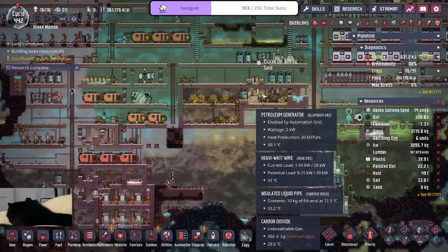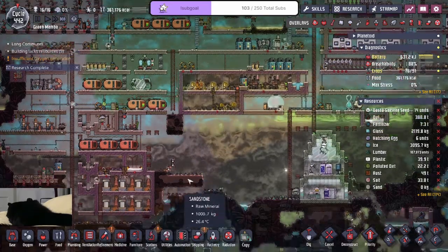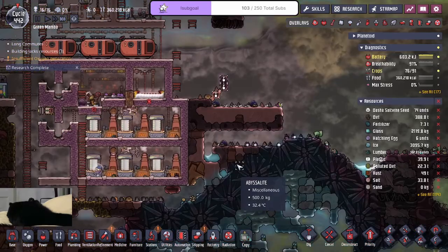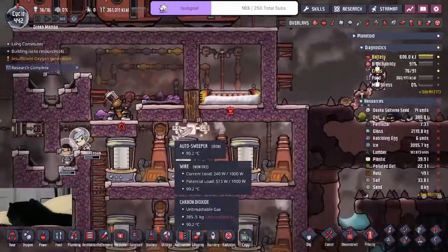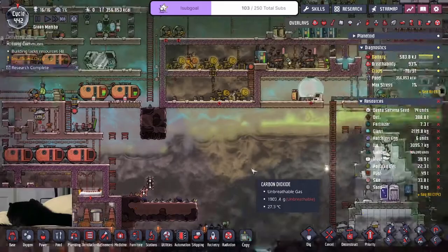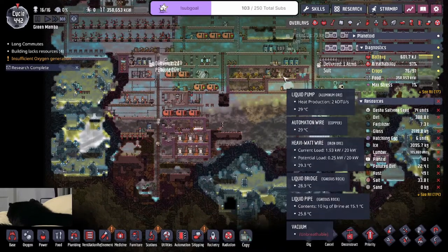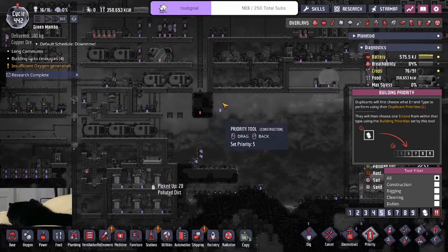The thing is I also want to relocate my power system. Although this works, I might want to move it somewhere closer. We could technically move it into this room. All the slicksters died but they laid eggs — not bad. I'm thinking about making our industrial brick, but the ethanol generates a lot of CO2, same with the petroleum gen, so I can't have that in the industrial brick.